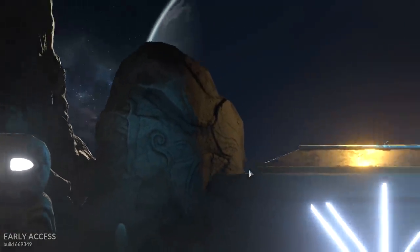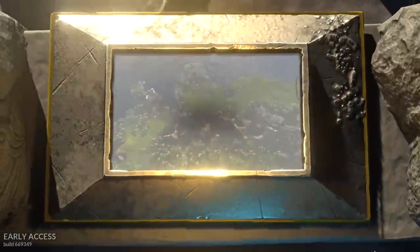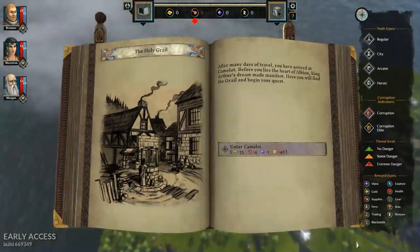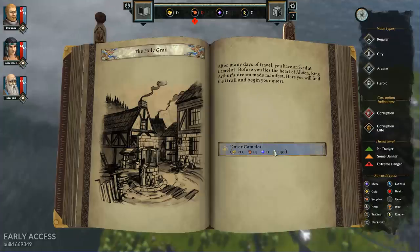After many days of travel, we've arrived at Camelot — the heart of Albion, King Arthur's dream made manifest. We get 33 gold, 4 food, 1 mana, and 40 fame. Fame is basically XP — the only difference is this game is strange in that you can lose XP. Because XP is tied to fame, if you do things that are not honorable you will lose fame and it will limit your ability to upgrade your characters. They give you almost enough fame here for your first level up, but not quite.